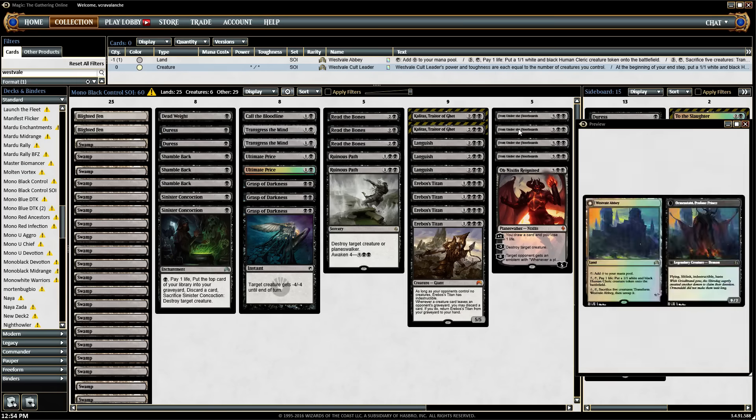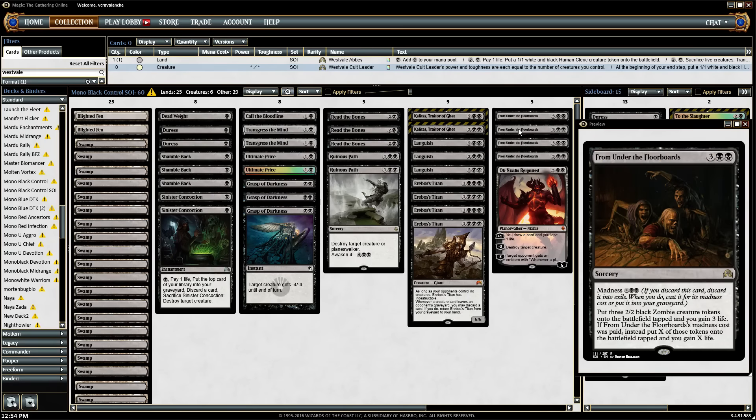The deck is really going to run around From Under the Floorboards. That's the card I'm really trying to make use of — I've been obsessed with it lately. It just seems too good. Madness is one of my favorite mechanics ever printed, but this card just seems to do it all. It puts zombie tokens so it stabilizes you. They do come into play tapped, but if you can get that off at instant speed — which there are a number of ways to do in this deck — then you can get a ton of zombies, dump a lot of mana into putting zombie tokens, and you gain that much life.